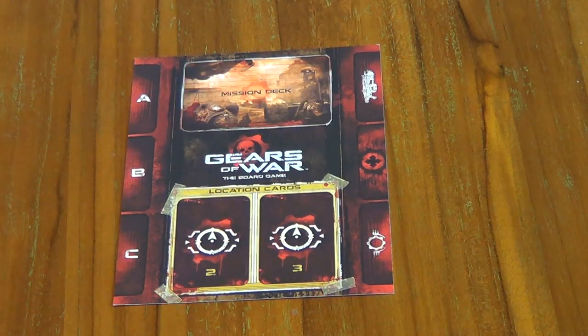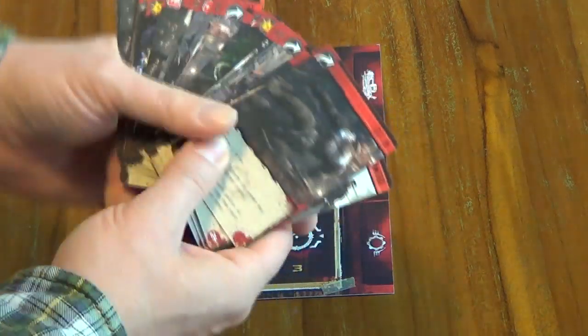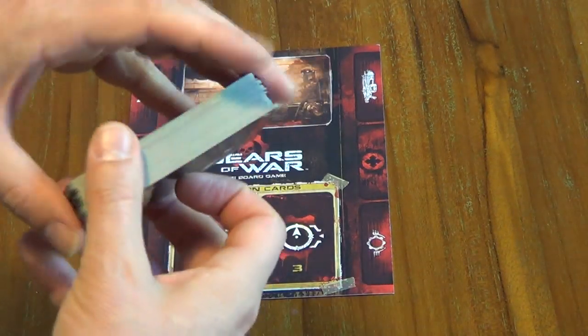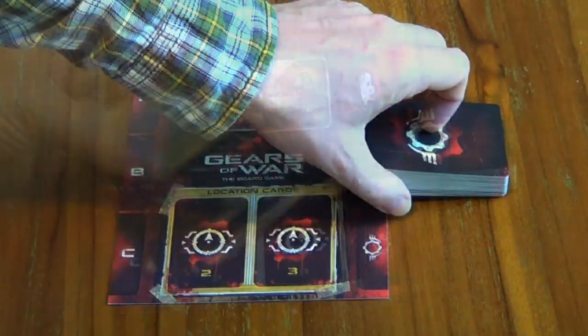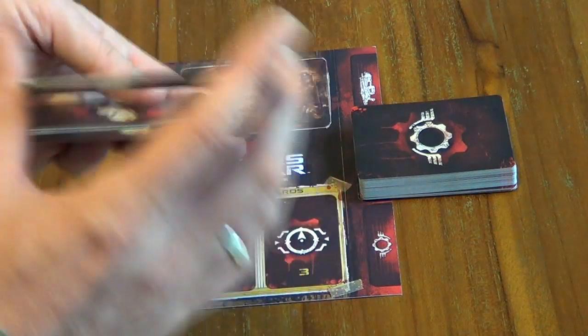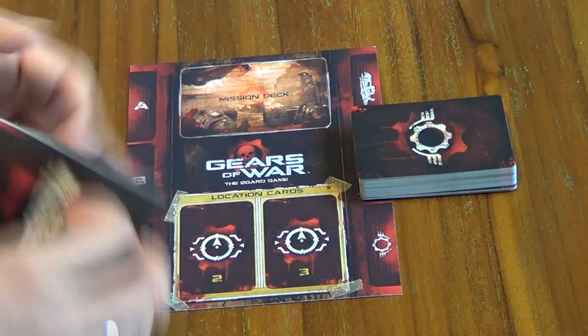Next step is to set up the order and weapons decks. This is the order deck — these are all the cards you're going to use to issue orders to your COGs, Damien and Augustus. Give that a shuffle and it goes on this player mat just here. The other thing is the weapons deck, because these are weapons that you pick up along different missions. Give these a shuffle and place them here.